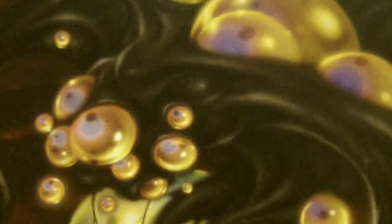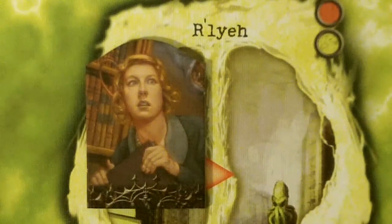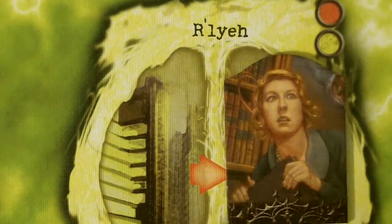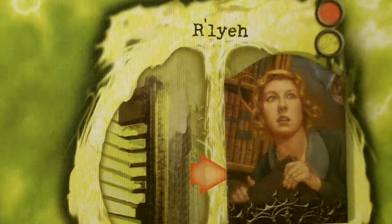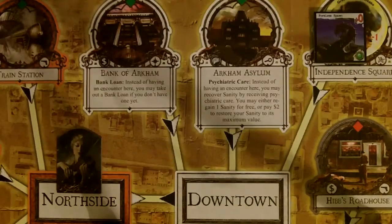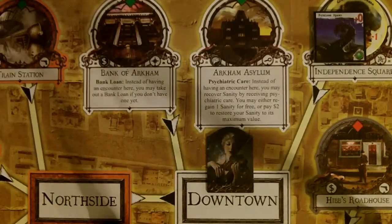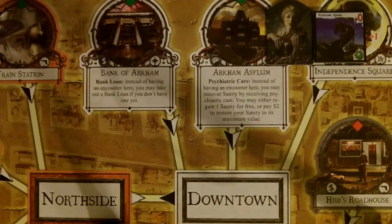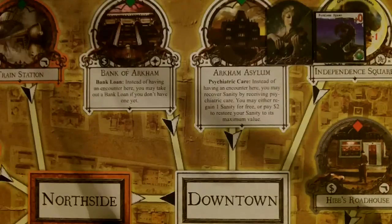We are moving on to our movement phase now. Our first player, Daisy, is in the first area of her lair, so she is going to move into the second area. Next we have Patrice with a speed of 4, so she is going to move from the north side streets over to the downtown streets, then up to Independence Square, where there is a gate to the Great Hall of Selina and a Formless Spawn. And she is going to fight the Formless Spawn.